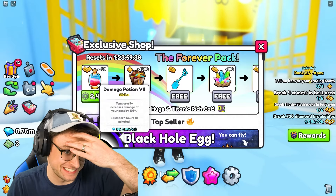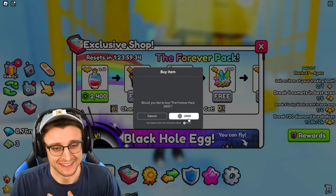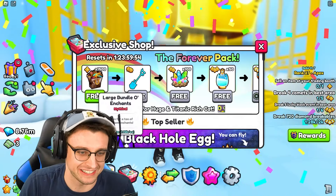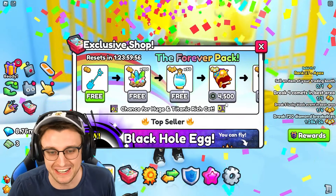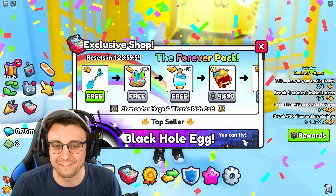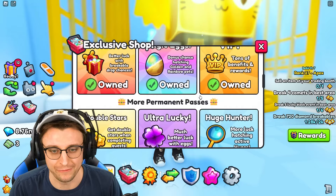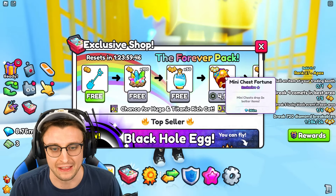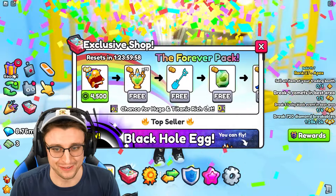2,400 Robux for 50 damage 7 potions. Leave a like on the video, okay? This hurts me. It hurts me emotionally and financially. 1,500 more of these — what is this? Mini chest fortune costs way too much: 4,500 Robux for this book. It's literally half of that in the shop — 2,400 Robux in the shop and 4,500 Robux here. But maybe, just maybe, things will start to improve.